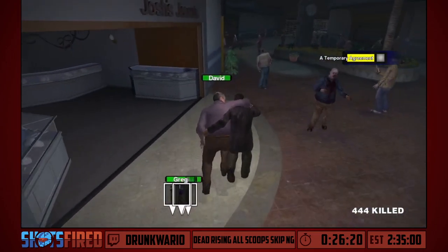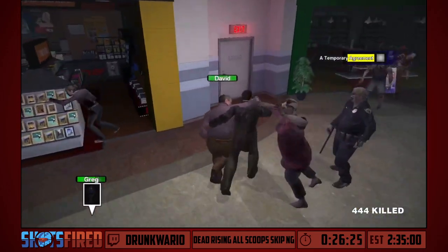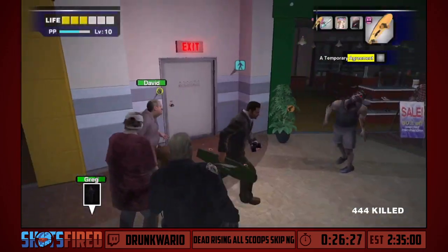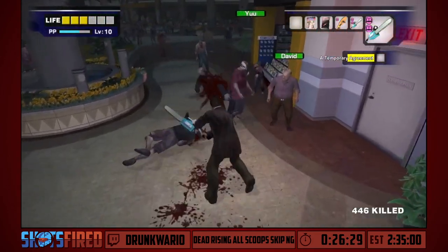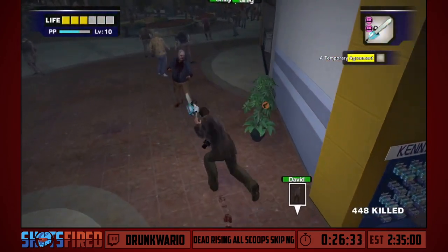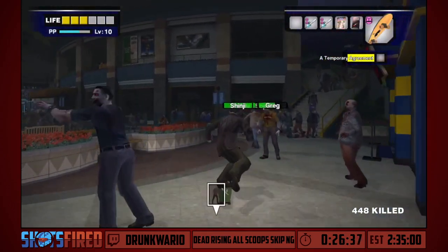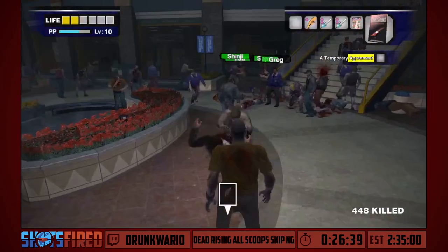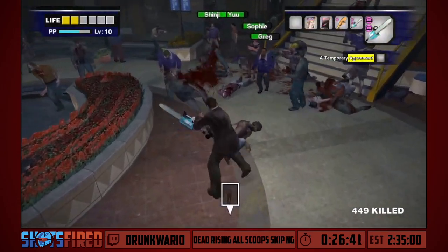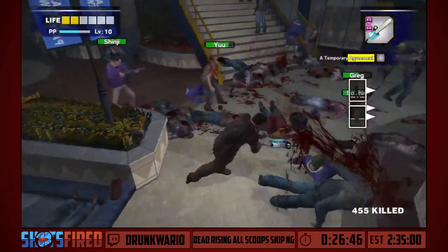This is very handy because otherwise survivors would start getting stuck on zombies and getting grappled. Unfortunately with David here we have to very slowly escort him because of his broken leg. We're going to tell them to wait there — hopefully they're not going to get too stuck. We'll break this potted plant in the meantime. Oh, Greg looks like he's getting a bit beat up. Get off me please — oh, Shinji — You is just punching Shinji!